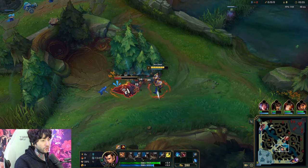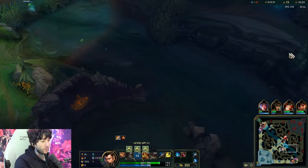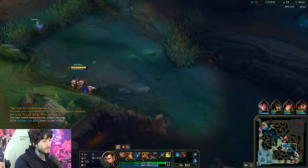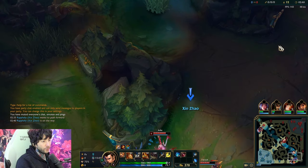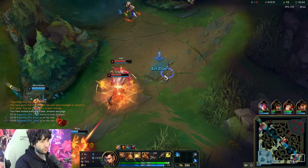What I call this is a reverse gank, because we're reversing our path from where we started. This is a reverse ganking angle. You see how the wave is frozen like that? Perfect level 3 reverse gank angle for Xin Zhao. These guys are 100% dead — they're too desperate to get this wave in to even ward, and now they're just in a dire situation.